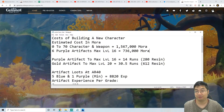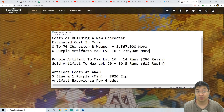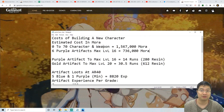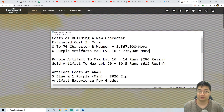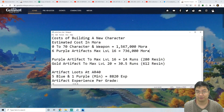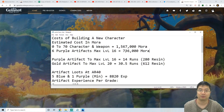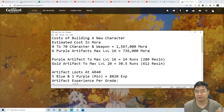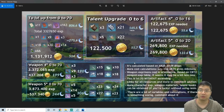To make it easy to digest, I made a note for the estimated cost in mora. From level 0 to 70 for a new character and new weapon, the total is 1.5 million mora. For six purple artifacts for the new character leveled to +16, it will cost about 700,000 mora. So in total, we're looking at about 2.3 million mora just to get a character from 0 to 70 with a full set of gear.